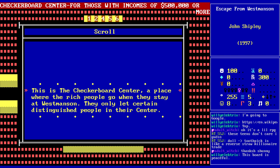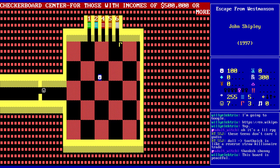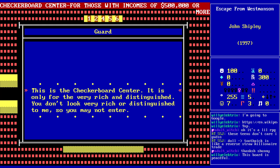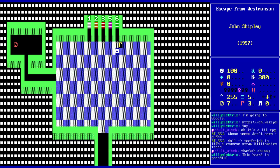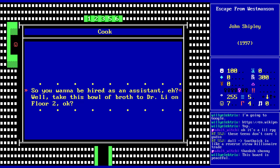Checkerboard Center — for those with incomes of half a million dollars or more. Very exclusive. So am I going to have to fake being a millionaire? 'This is the Checkerboard Center, place where the rich people go when they stay at West Manson. You only let certain distinguished people in.' Well, you don't look very rich or distinguished to me, so you may not enter. Okay, we've got to class up a little.